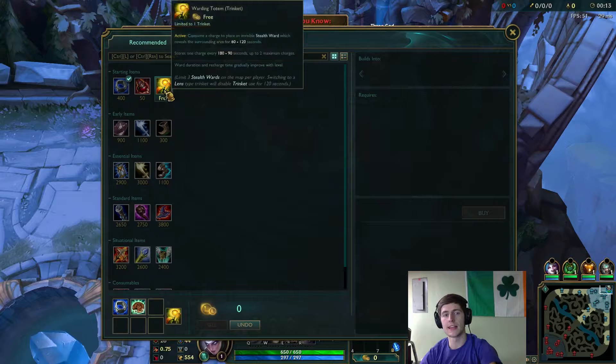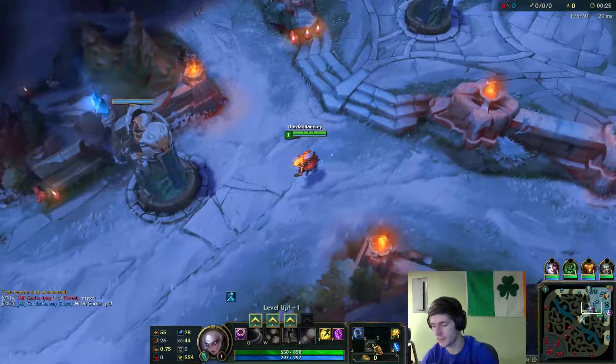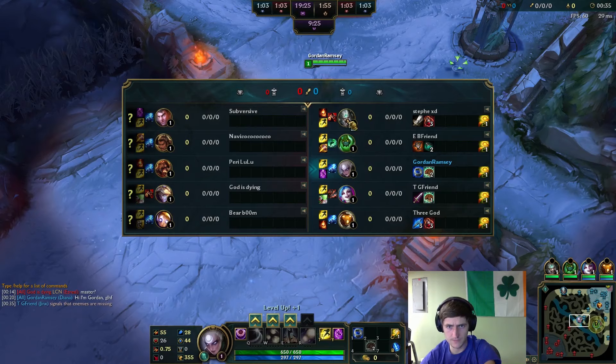Hello Summoners and Summonettes, Gordon here, and today I'm bringing you a Diana mid lane video just in a normal game, having some fun. Picking up the Doran's Ring, double health pot, as well as the warding totem. I believe we're up against a Brand — I think that's what the teams have finished out being.